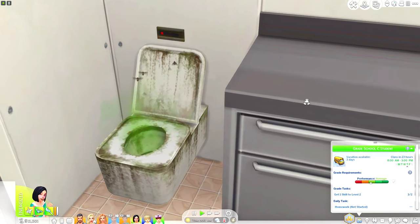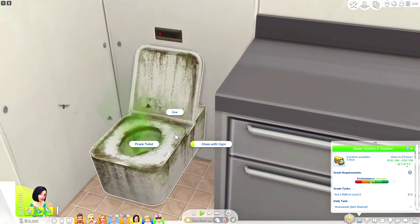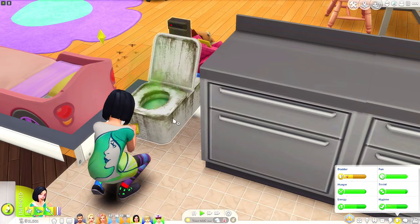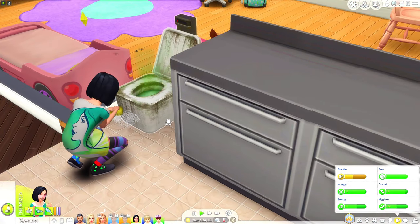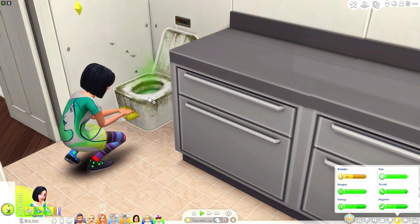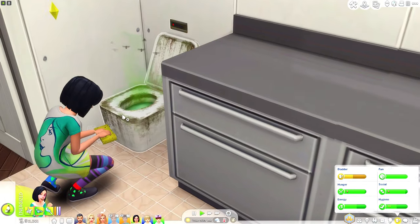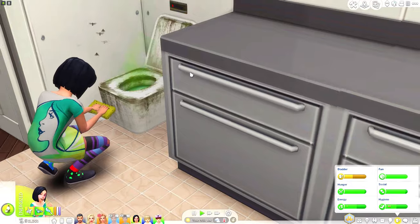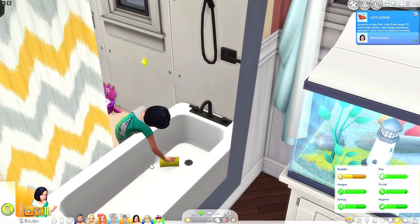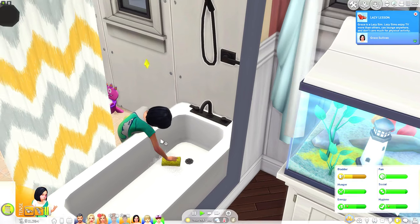So this toilet is absolutely disgusting — let's make our child clean it up. Now your child sims can actually clean up in the bathroom. I don't know about y'all but when I was little my mama made me clean the bathroom, so I don't understand why the Sims team doesn't allow children to clean certain objects like the bathroom. My mama told me to clean out the tub after using it — why can't sims do that?